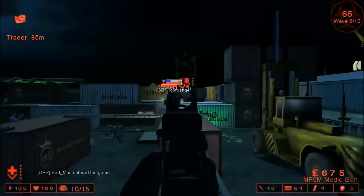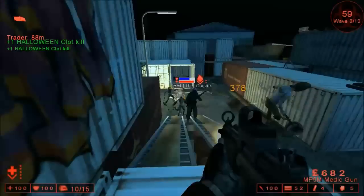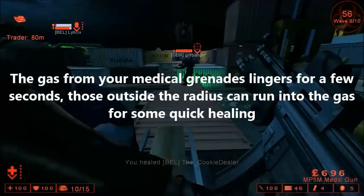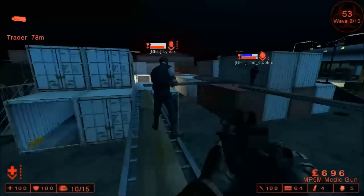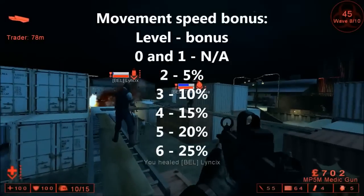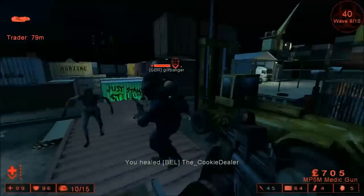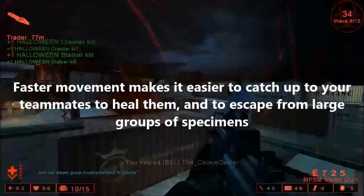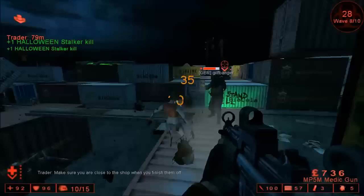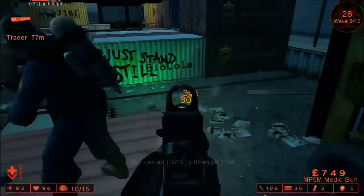The same goes for your medical grenades — if you can catch your entire team in the blast, you'll be able to heal them all at once, including yourself. The gas lingers on the ground for a couple of seconds after detonation, so teammates can run into the gas if they're outside the radius. Your increased movement speed is good for multiple reasons: you'll find it much easier to catch up to teammates when healing with a syringe, easier to escape from large groups of infected, and easier to kite — meaning it is possible to finish the round solo as a Medic.